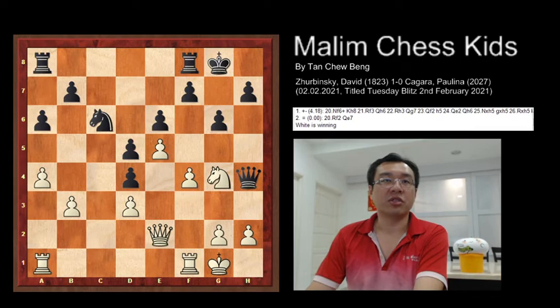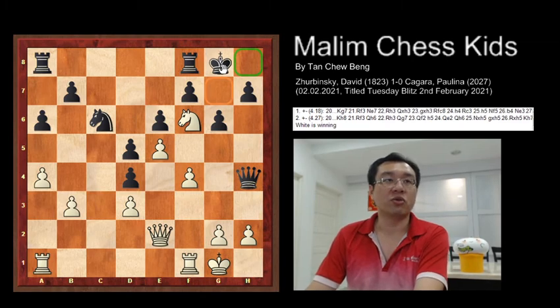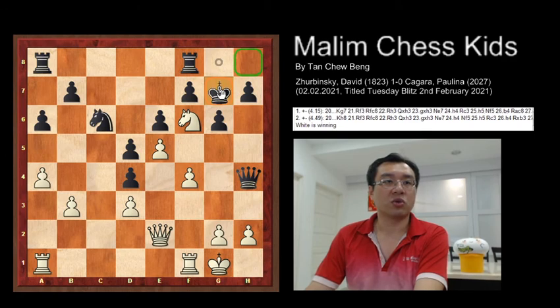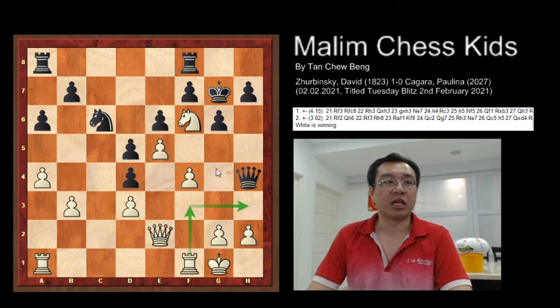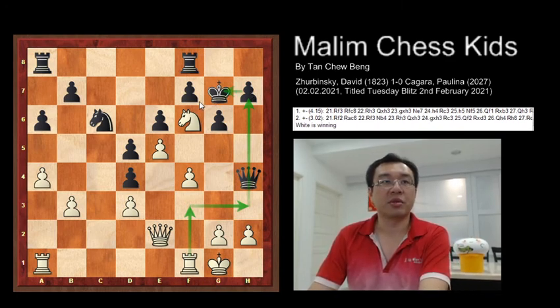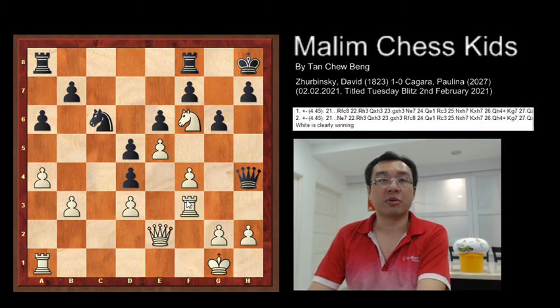After this, the knight continued with Nf6 check, and the king has only two places to move. In the actual game, Kh8 was played. If you play king to g7, then you can continue with rook to f3 and continue to attack the queen. If the king moves anywhere, the rook will just capture the pawn at h7 and check back the king. So in this game Kh8 was played, and now Rf3 was played by white — a very strong move.